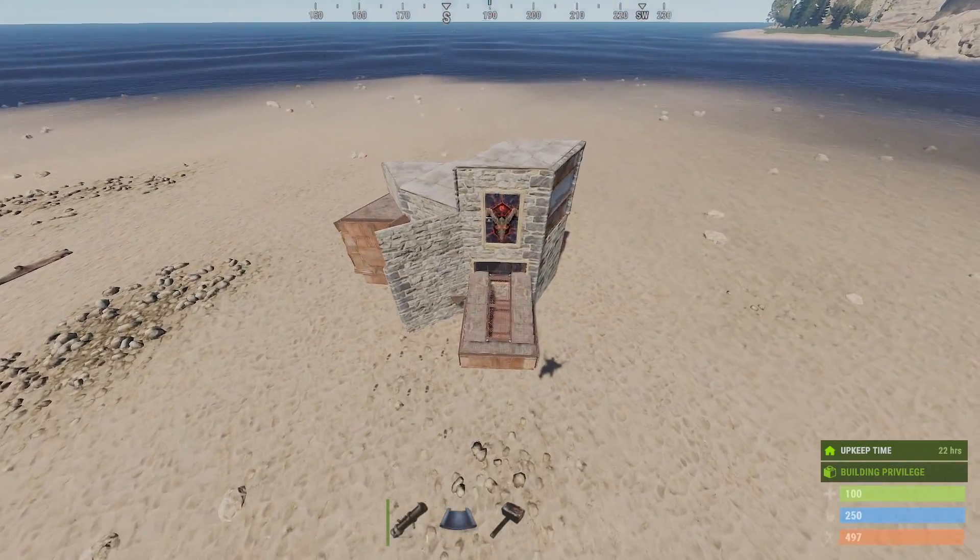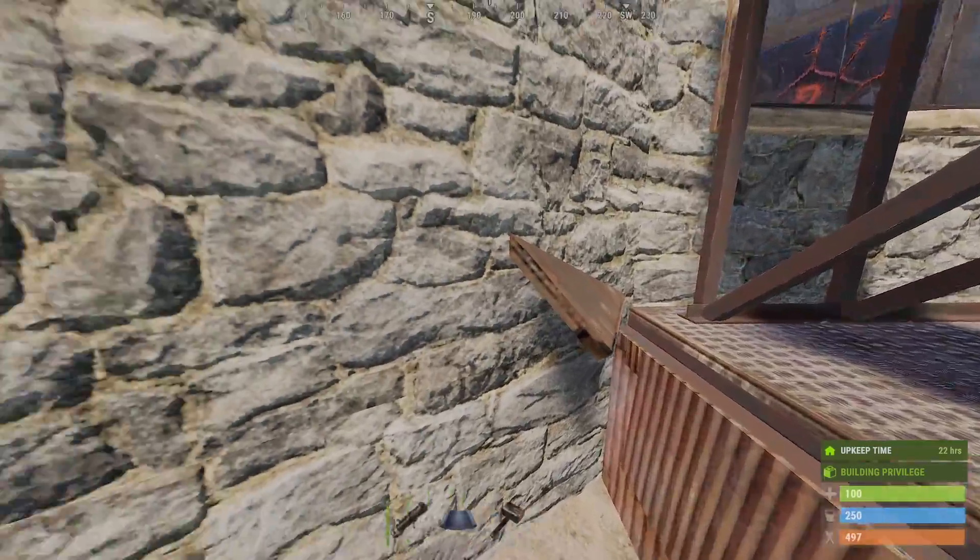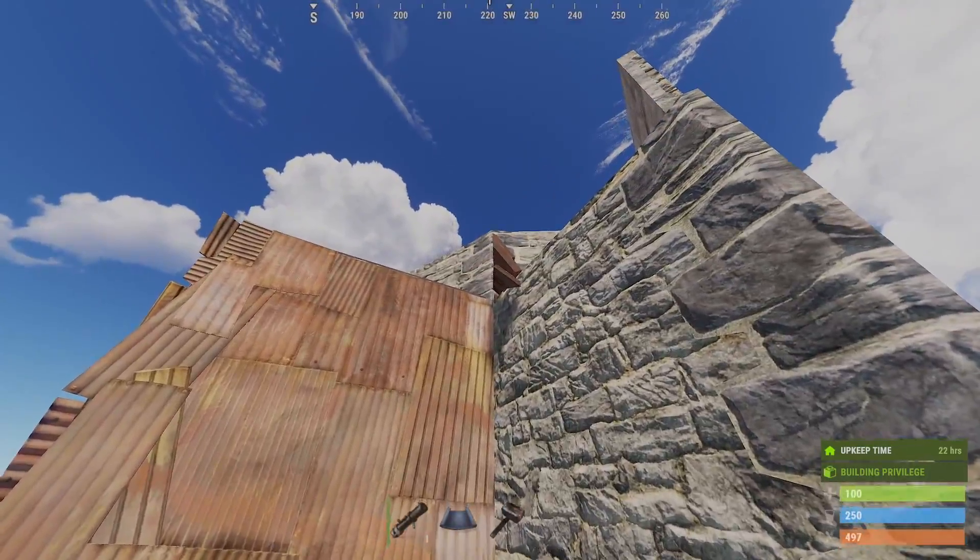My last solo base had some mistakes. The first mistake was this roof could be splashed through this wall — it can be splashed in both spots that the roof sticks out through.